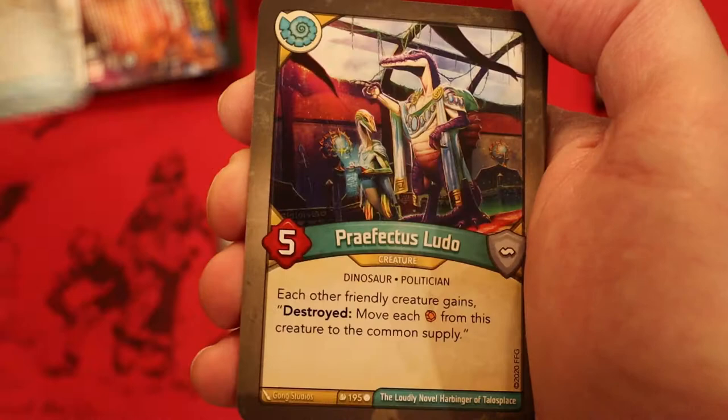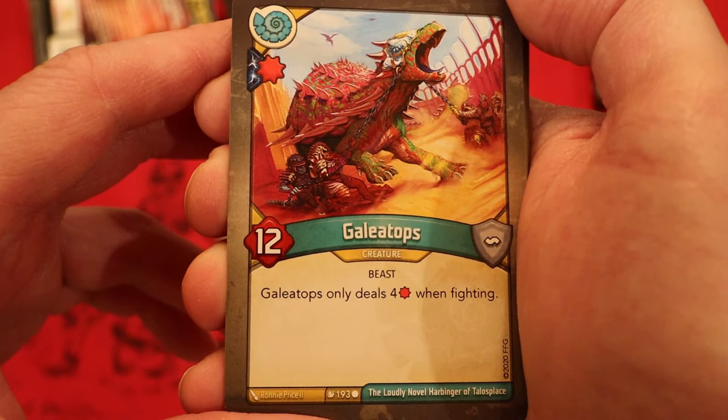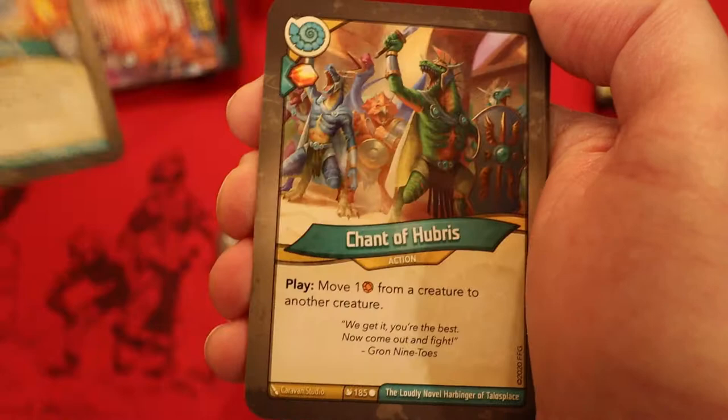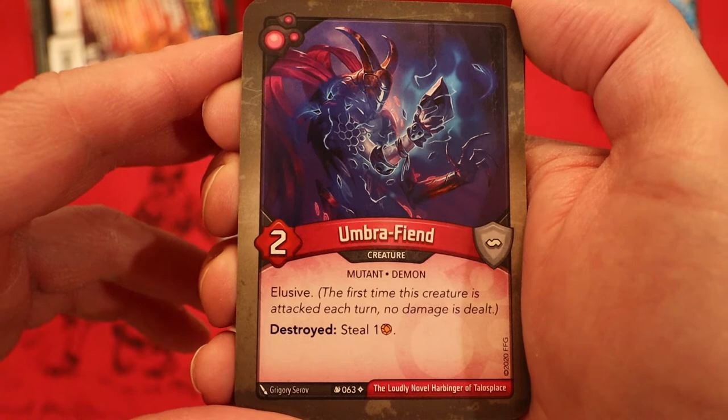Praefectus Ludo — five power: each other creature it gains destroyed, move amber from this creature to the common supply. Another Praefectus Ludo. Gale Atopps — damage pip, 12 power, only deals four damage when fighting. Defense Initiative with a damage pip — that's gonna be the theme of this video. Ward each of its neighbors. Console Prime — three power, enhanced capture pip: reap, move one amber from a creature to another creature. Chant Hubris — amber never — you play it: move one amber from a creature to another creature. Axiom of Grisk — ward a creature, destroy each creature with no amber on it, gain two chains.